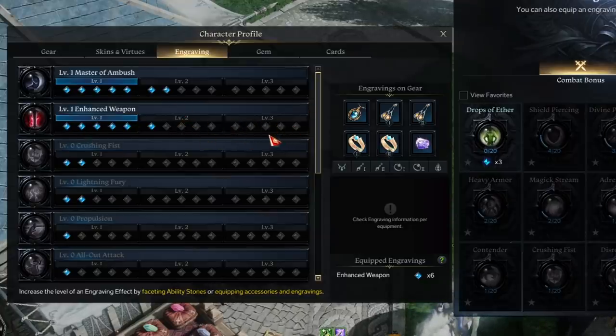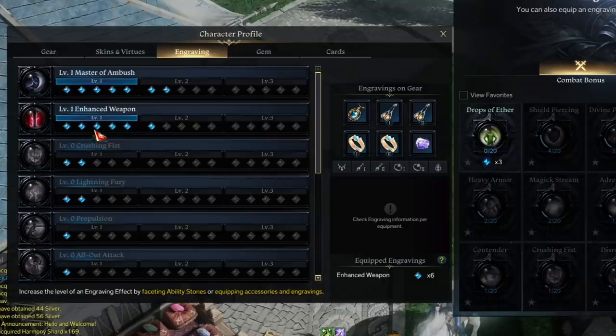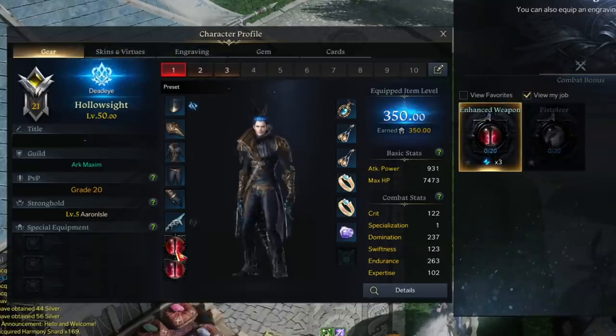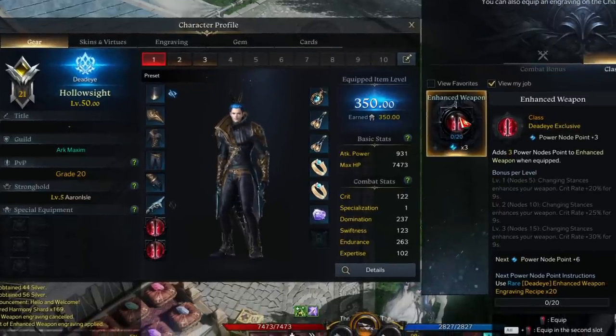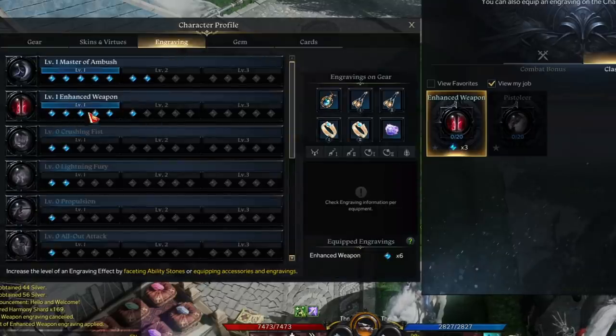Each time it goes to the next level it does the same thing but more effectively. For Enhanced Weapon it goes from 20% crit for nine seconds at level one, to 25% at level two, to 30% at level three. With Enhanced Weapon I have six nodes lit — just enough for level one — because I put it into two engraving slots and each slot is worth three nodes: three plus three equals six.